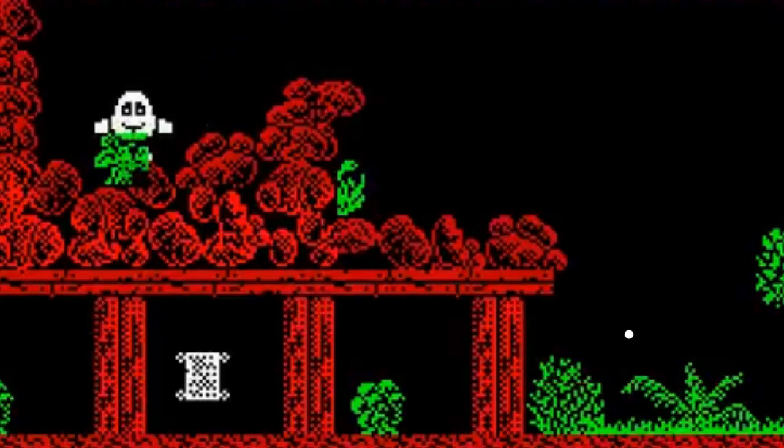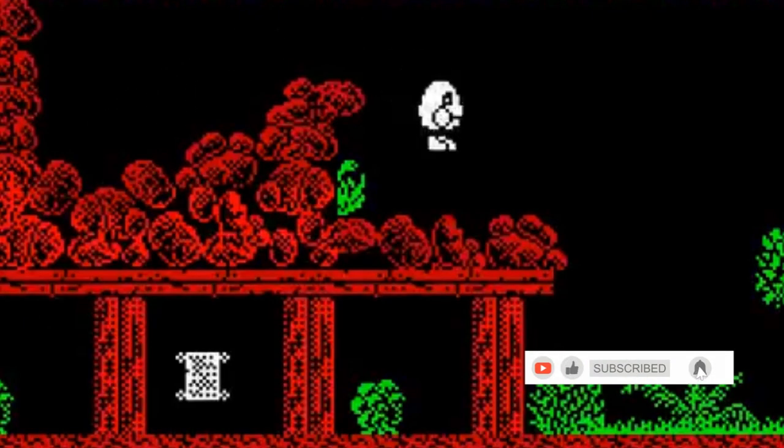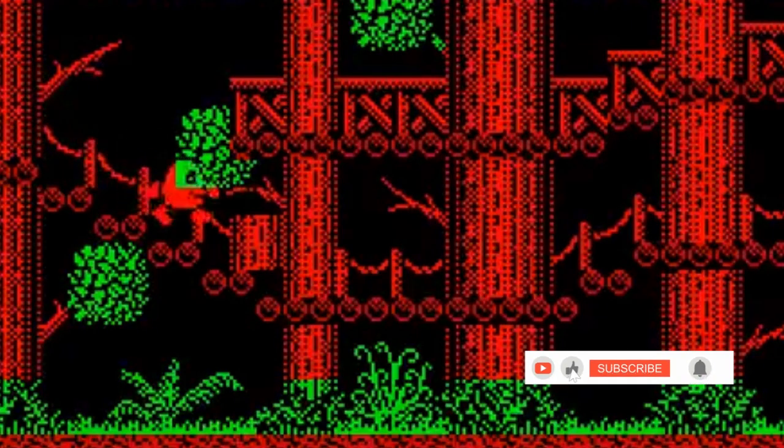Upon escaping the final island, the shopkeeper character appears and tells Dizzy that he cannot leave without finding all 30 coins. Given that a number of the coins were hidden behind scenery, this second task proved to be more difficult than the main game. Commodore Format printed a complete solution and map which did not include the hidden coins, frustrating many players.